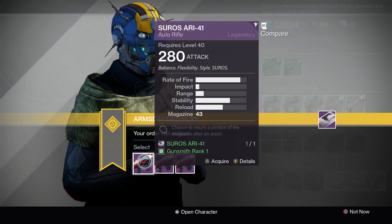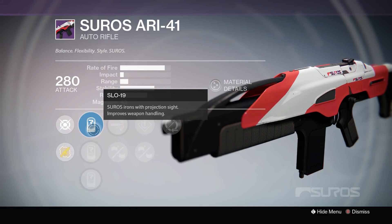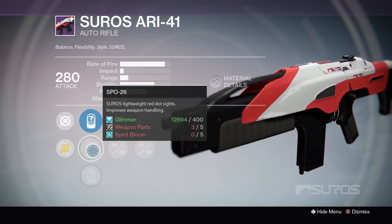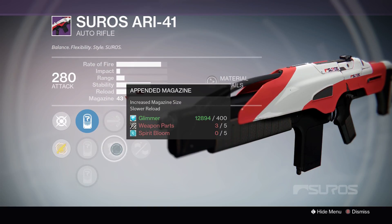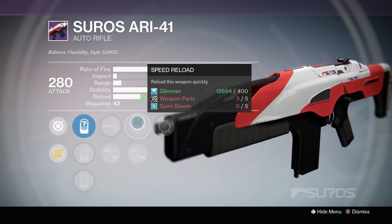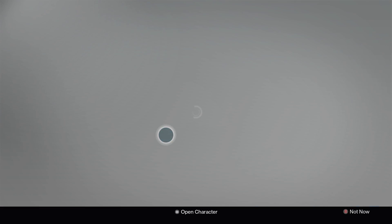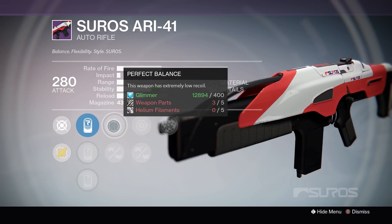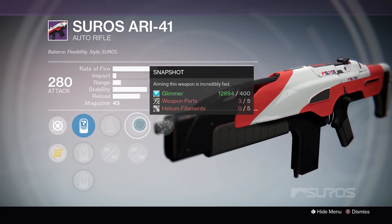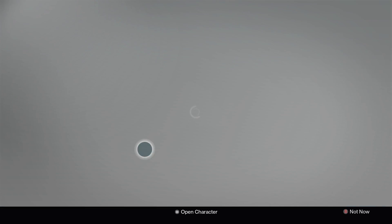Starting off, we have the Source ARI-41 Auto Rifle. For sights, we have the SLO-19, the SPO-26, and the SPO-57. We have High Calibre Rounds, Appended Magazine, Speed Reload, Rifle Barrel, and Partial Refund. Not terrible, I suppose. Going over the sights quickly — and then we have Perfect Balance, Feather Mag, Snapshot, Injection Mode, and Range Finder. That's a pretty good roll.